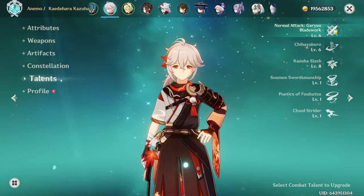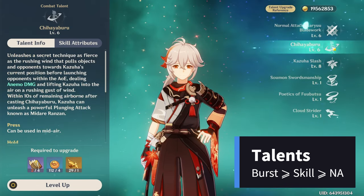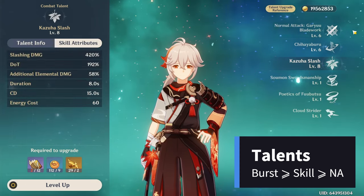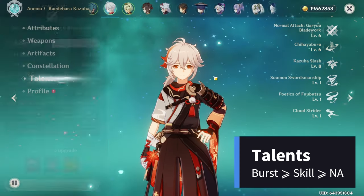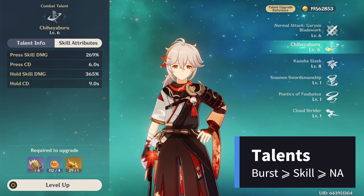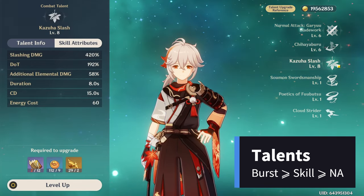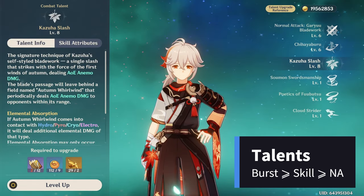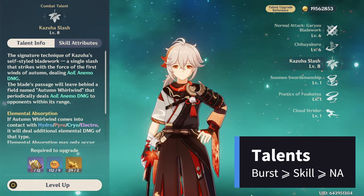For talents, none of them are vital to level up since they don't directly affect his buffing — they just boost his personal damage. But he does do respectable damage, so I do recommend leveling up his talents somewhat. All his talents benefit his damage, but I would prioritize the ultimate first, and then the skill and normal attack can be leveled up in tandem.